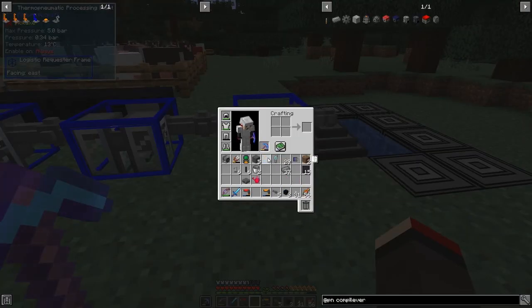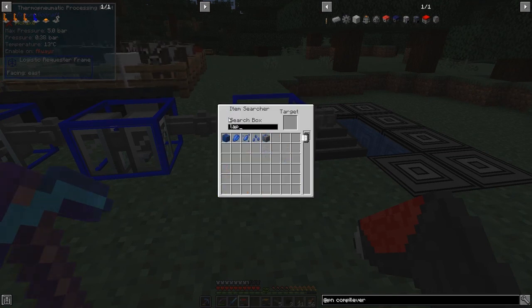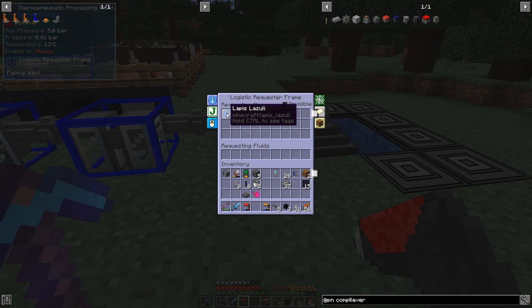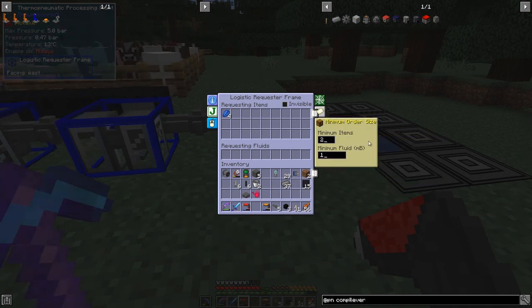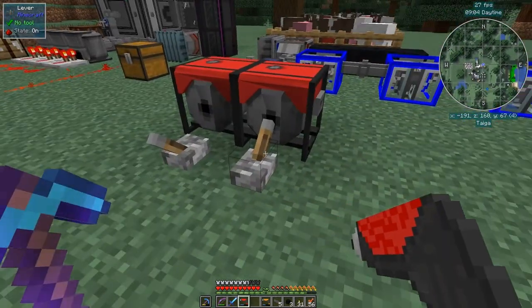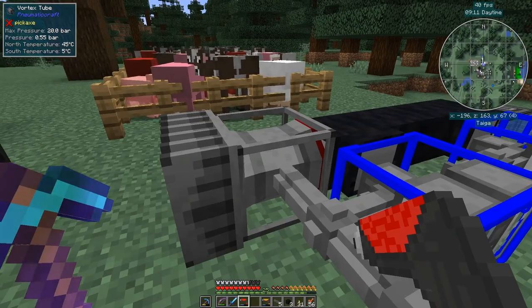We can take these three requester frames and put those onto these Thermo Pneumatic Processing Plants. So now we can configure these. What we'd like in this one is some lapis and some water, but we don't need to request water because it's going to be provided anyway. Let's make four and then change the minimum order size — I'll make the minimum order size two. There's not much point having the minimum order size larger than the requirements. Pressure is 0.49 bar so it's actually going up, but slowly. We'll turn the second compressor on. The reason it's going up slowly is because this will be heating up, and as it heats up the temperature goes up and it uses more power.